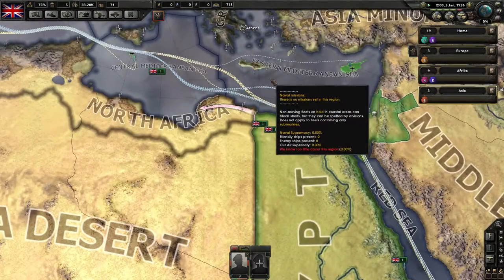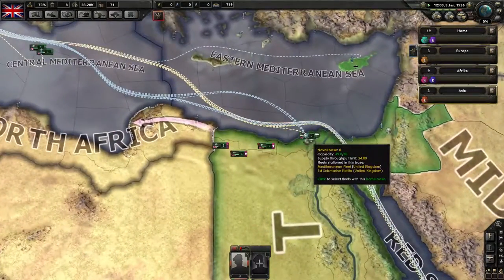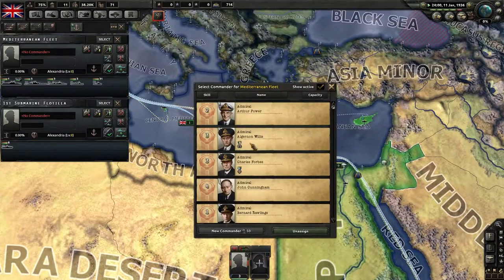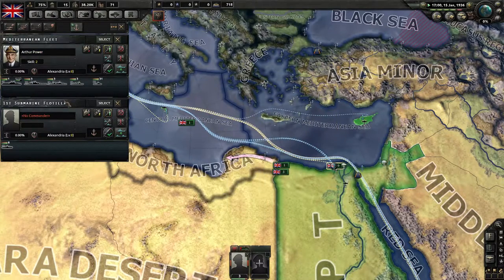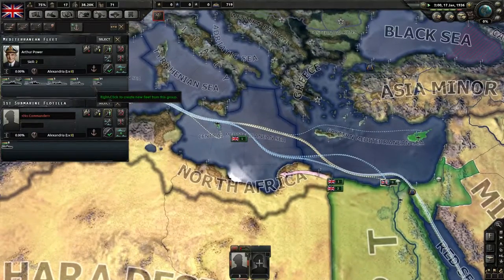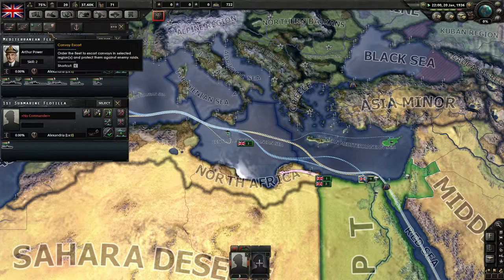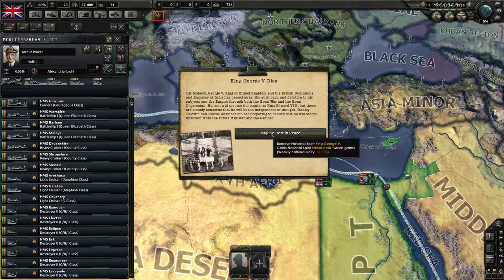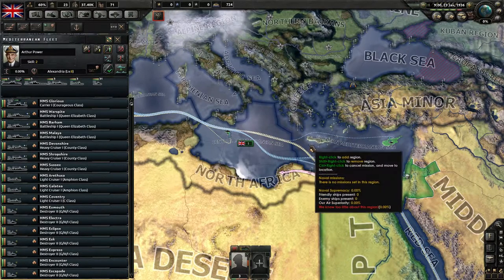Let's start setting up ships. I have a lot of admirals, which is nice. Admiral Atter Power will use the Mediterranean fleet for convoy escort. King George is already dead — died early — but that's part of the game. Let's just patrol around the Mediterranean.